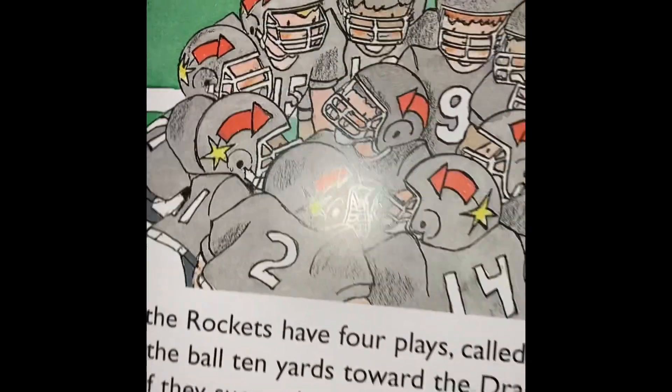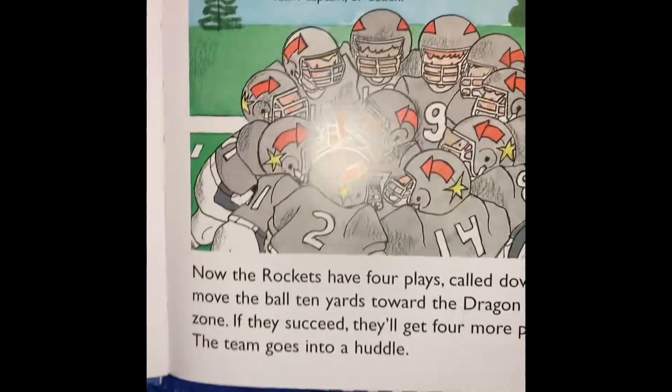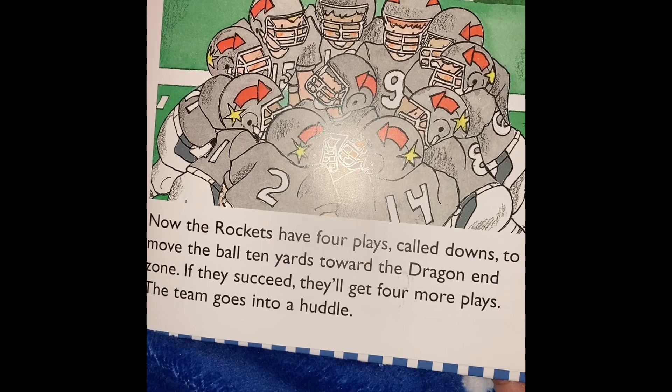Now the Rockets have four plays, called downs, to move the ball ten yards toward the Dragons' end zone. If they succeed, they'll get four more plays.